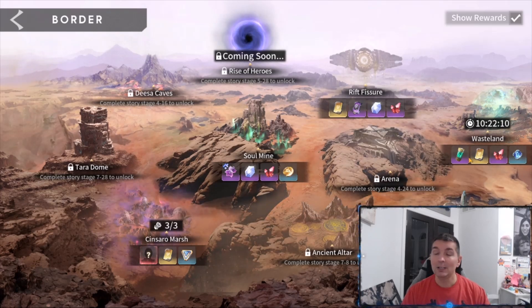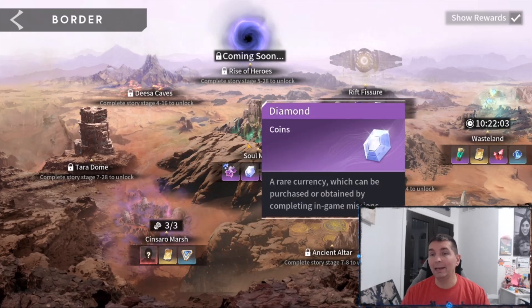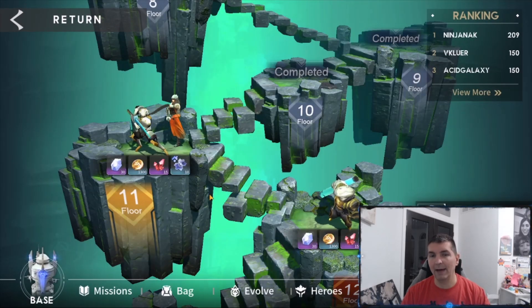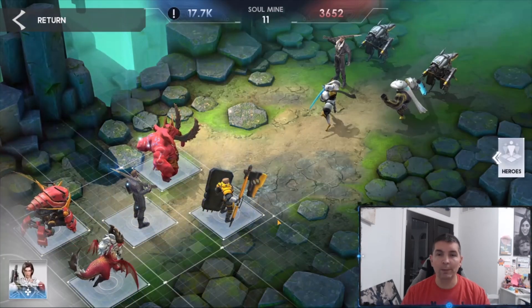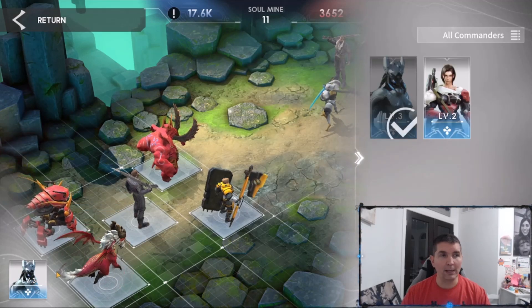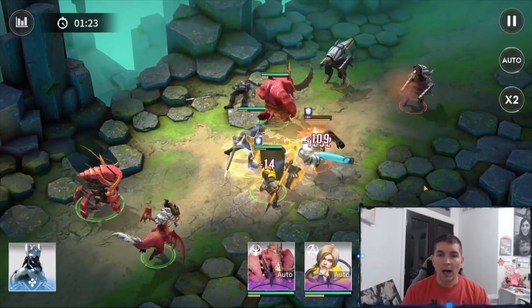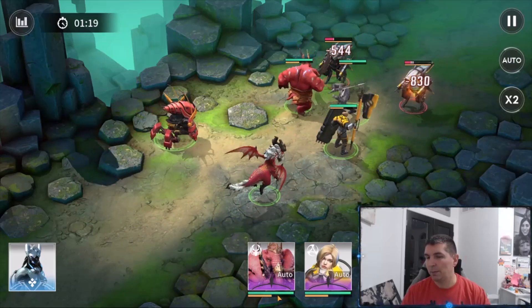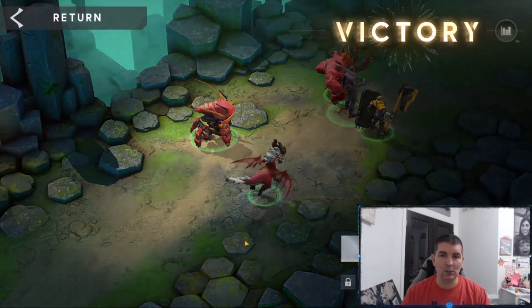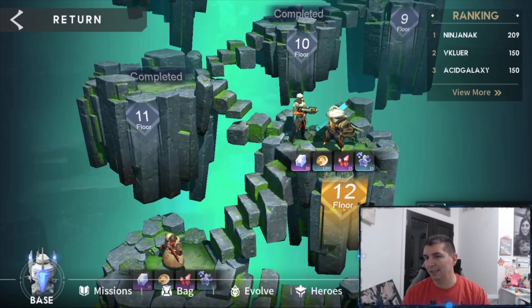The perimeter is where we have all of our breakdown. The wasteland is a labyrinth type mode where you choose your path and go through different floors. The soul mine reminds me of the tower climb — we're on floor 11, and you challenge each floor with your team setup including your commander. The combat looks pretty cool; I love the animations. Heroes have ultimate abilities, HP bars, and energy bars, and you continue pushing through floors.